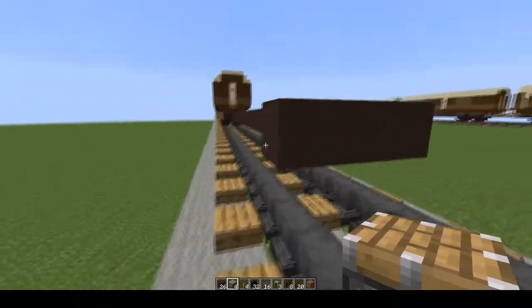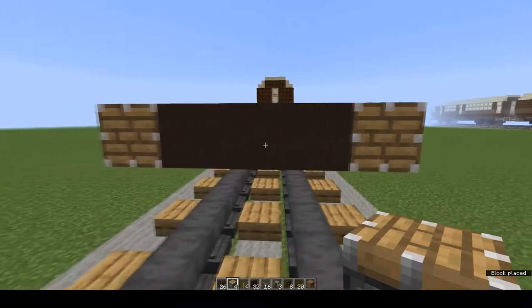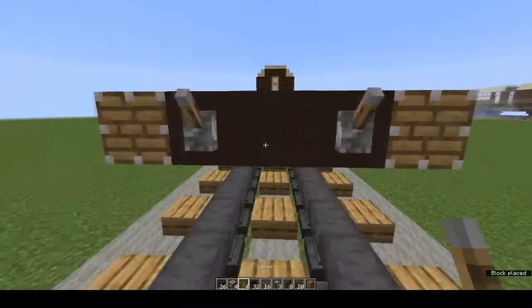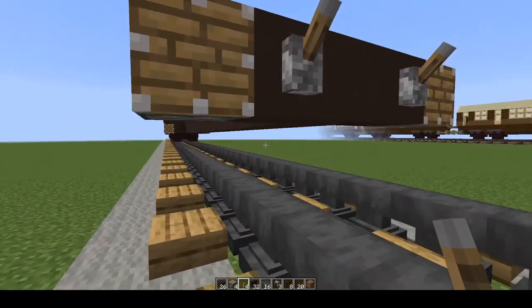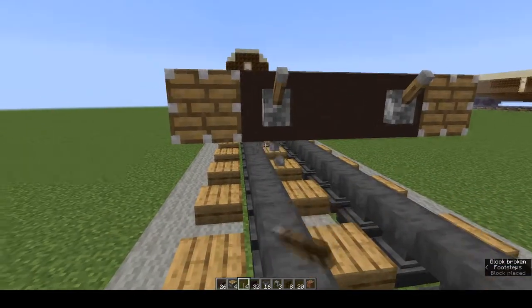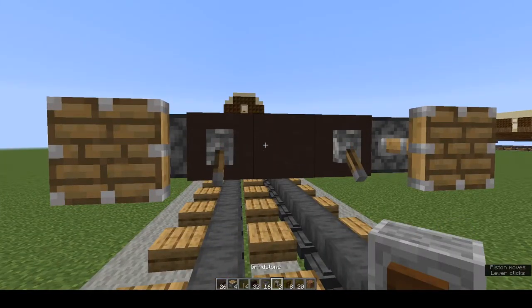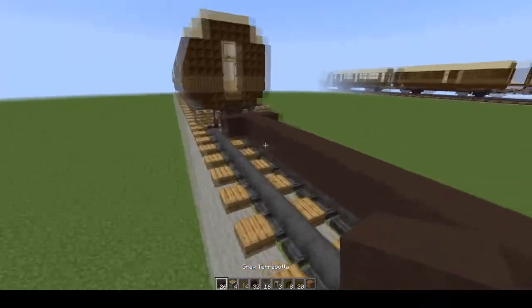Next we're going to make buffers. At the end, place a piston on its side with levers next to it. You can place them like this or you can place them underneath — it's up to you, just make sure you're consistent. Flip them open and that's your buffer. Do that at the other end.